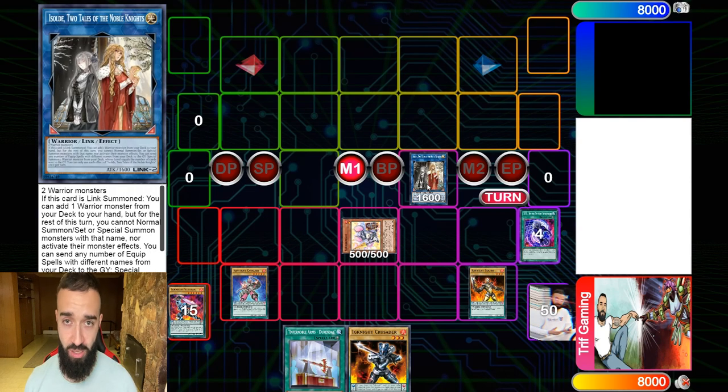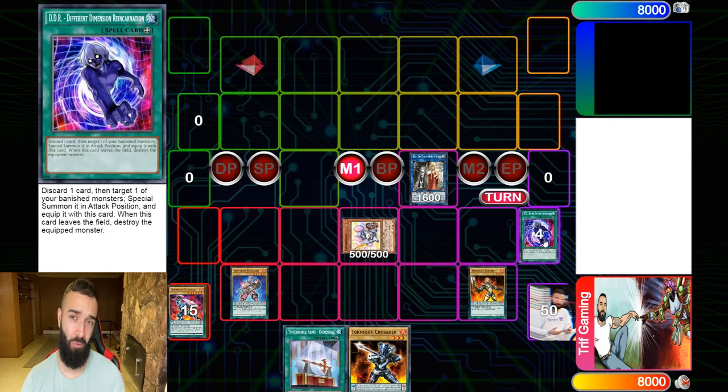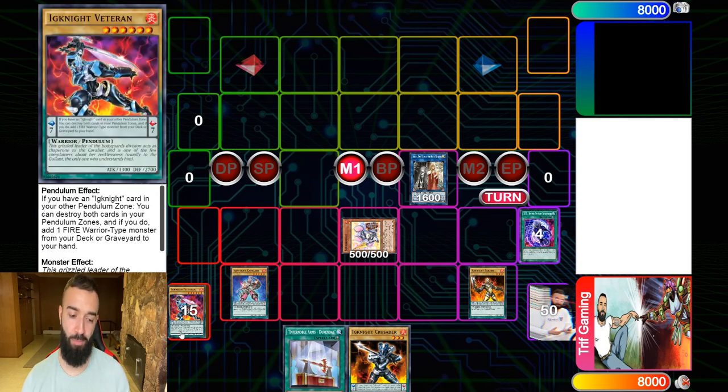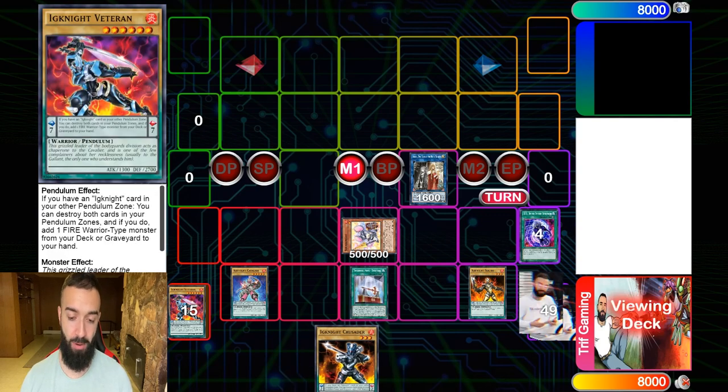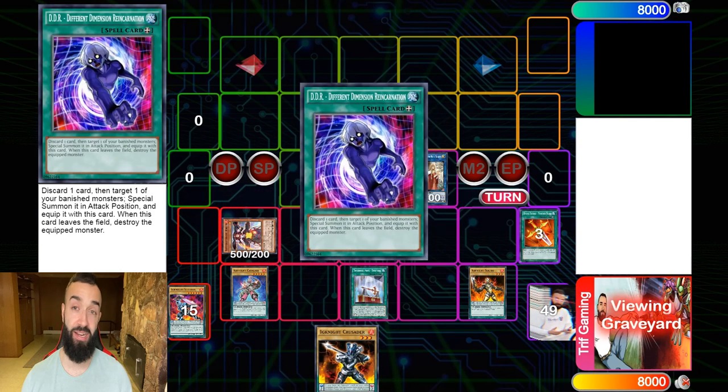Normally Isolde gets hand trapped going second. If it gets hand trapped, infernobles can still play — they can go for a Needle Fiber, put up a Gear Freed first, or something like that. But ignites have something infernobles just cannot do. At this point I can use my ignites to search Gear Freed, then pendulum summon anything and go Needle Fiber. But I'm going to do a big brain play here — I'm going to use Rendo to search Renaud, and Renaud is going to get DDR to my hand.